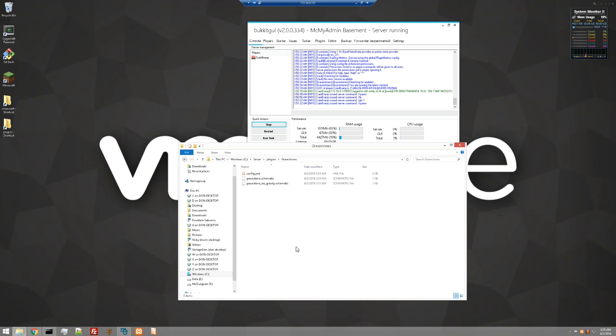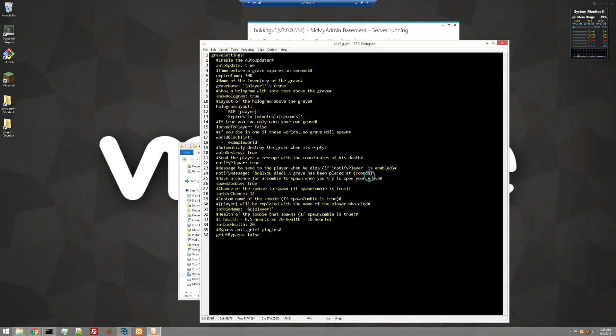To talk about the schematics really quick, when the gravestones are placed, this plugin actually pulls a schematic and places the schematic for the gravestone. The neat thing is you can create your own gravestone to look however you want it. I'm going to show you how to do that. Let's take a look at the config really quick. The config is short, sweet, and simple, just the way I like it.